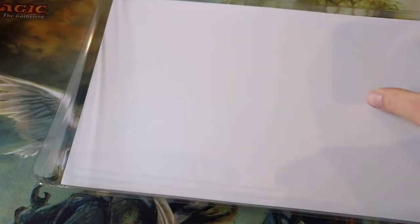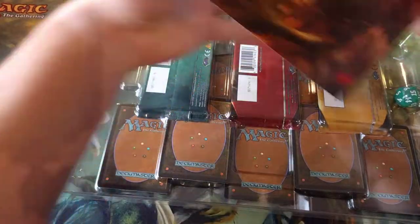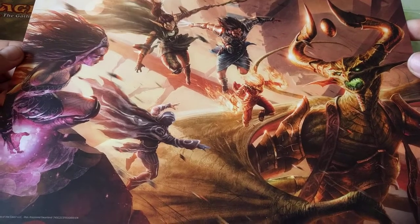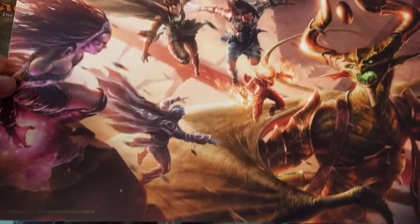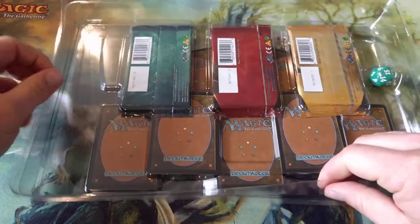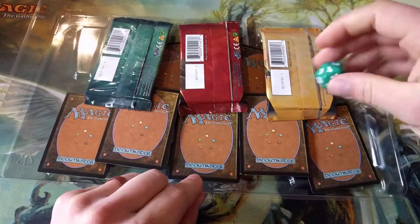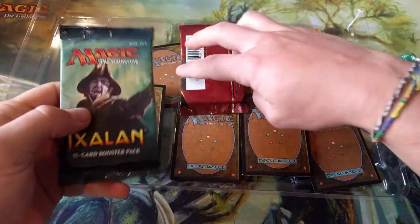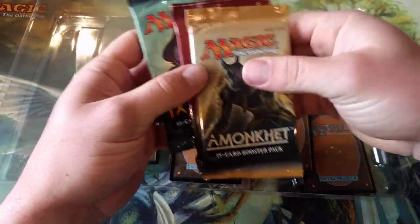We're pulling this open, and the other thing you get in here is this really cool artwork — pretty sweet, the Gatewatch versus Nicol Bolas. I think that's actually a pretty cool piece. And then we have a green spin down, which you could obviously see from the front, and we have an Ixalan booster, an Hour of Devastation booster, and an Amonkhet booster.